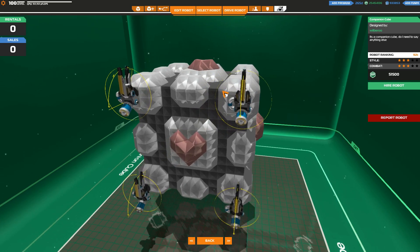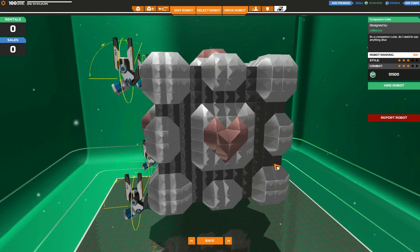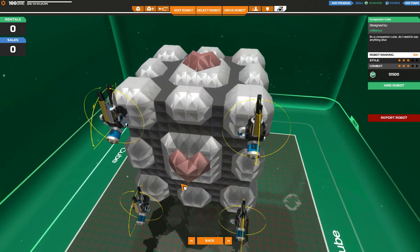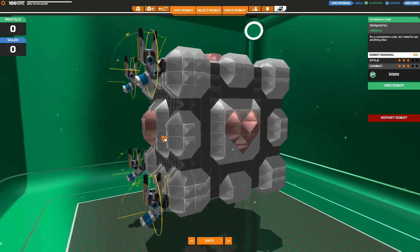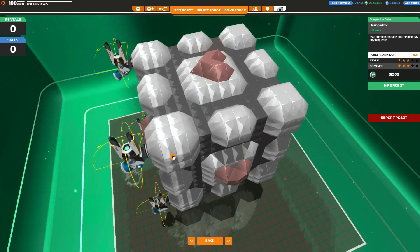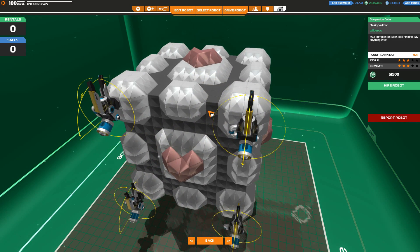The bot we are going to be testing out today is the Companion Cube by Wilburro. It's a companion cube — do I need to say anything else? I'm going to assume this is a hover medic, so this is going to be a bit of a weird one. Already it's quite obvious this is an art build, but just how well will it do in combat? In terms of style it's definitely a 5 — that is a thing of beauty. It is indeed the companion cube, stylised a little bit with the corners, and let's see just how well it looks will carry it in combat.